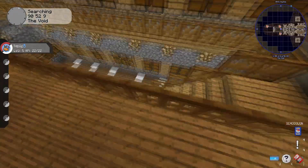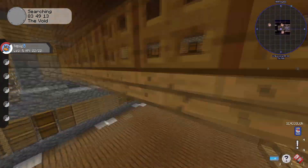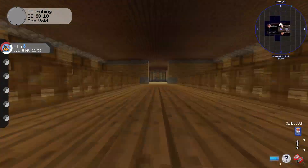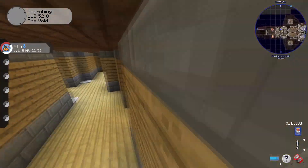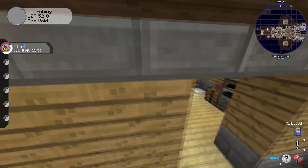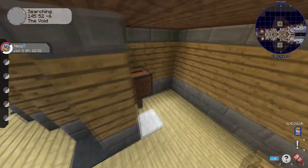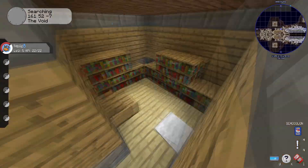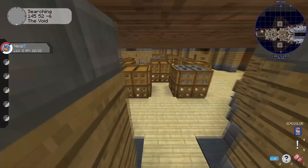Down here is the same storage idea, though this side doesn't have enough room for the extra detail. There's another hazmat room and another workshop. On the sides you have little offices — MCEdit doesn't really like mirroring paintings so those are blank on this side.